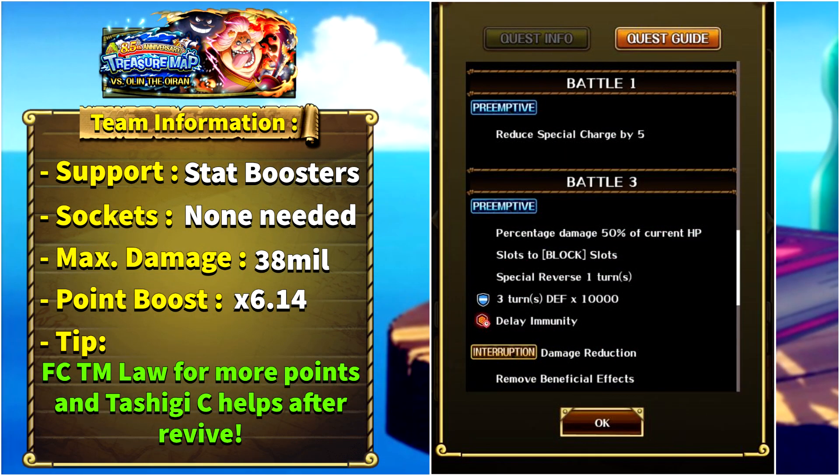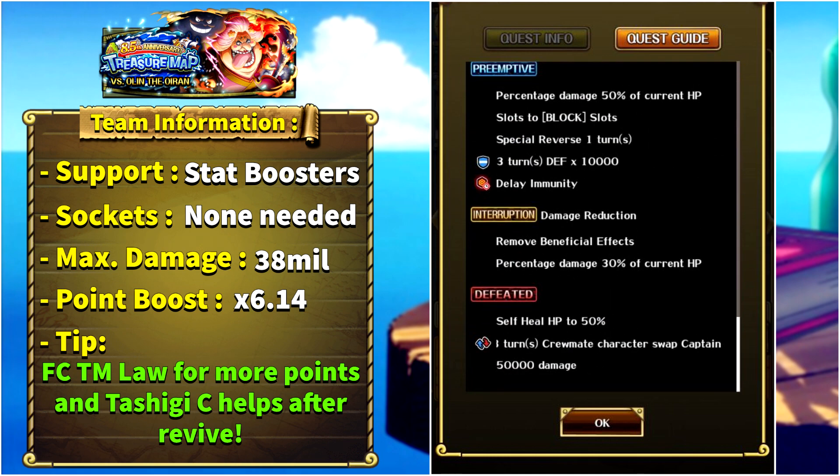The first miniboss is Q-Apu. Everyone gets special cooldown reduction, but in state number three we get an HP cut for 50%, all of our slots are turned to block, special reverse on everyone for one turn, three turns of defense up for the enemy, delay immunity, and there's an interruption in the first boss. You cannot use a damage reduction shield-giving special, because then all of your effects will be removed and on top of that you get more of an HP cut.